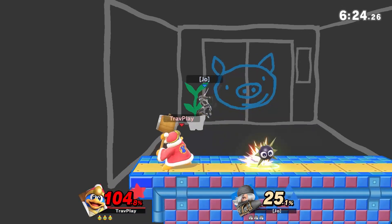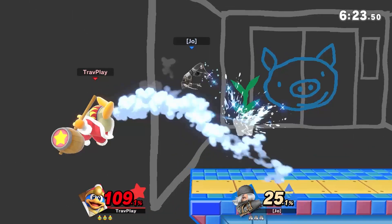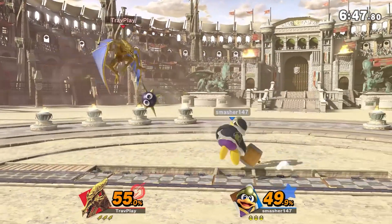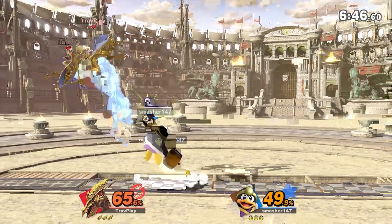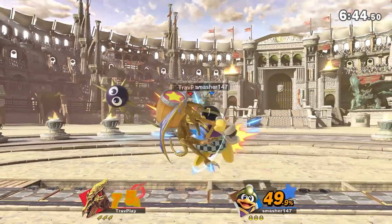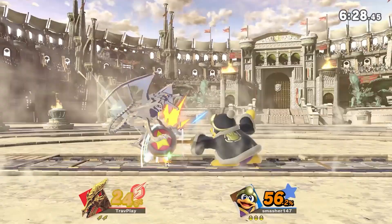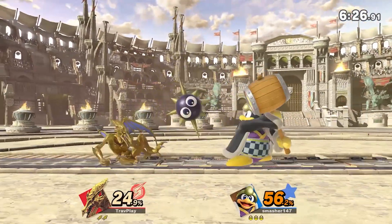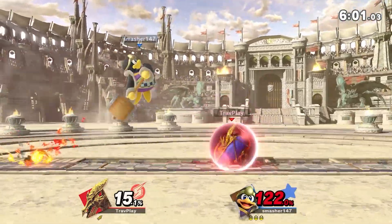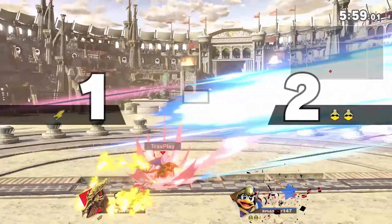Third, avoid it. Instead of staying back to deal with the Gordo, you can just jump over it. This is great because it keeps you in an offensive position. But jumping over it can also be risky because DDD can change up how high he initially hits the Gordo, making it hard to predict how high you need to jump. This is where the mind games come in — I recommend mixing up these three options to keep DDD guessing. And each character is different, so let me know in the comments how you like to deal with the Gordos.